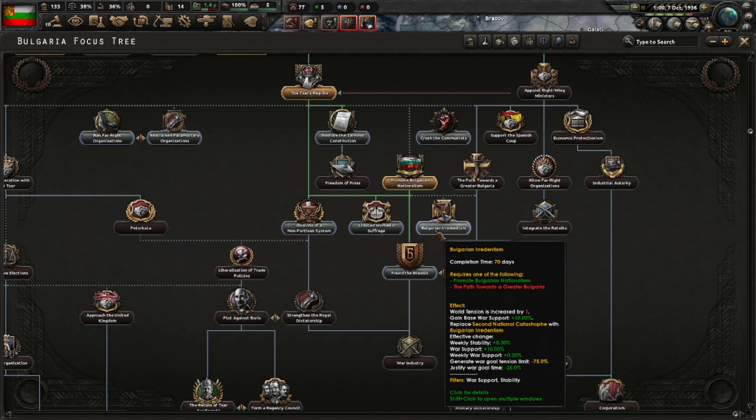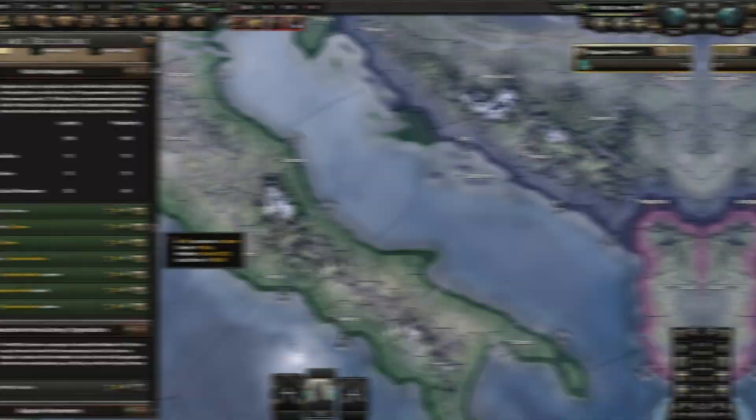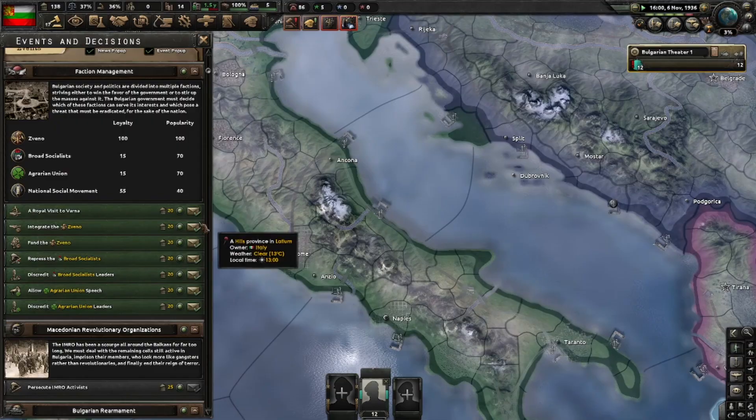We could fire the democratic guy now, but I just don't trust that we won't get worse events, so I'll keep him a bit longer. We'll do 'Joint Act with the Zveno' and then integrate them. Here's the integrate decision at 23% — yes, you've done your duty. Democratic Reformer is out.